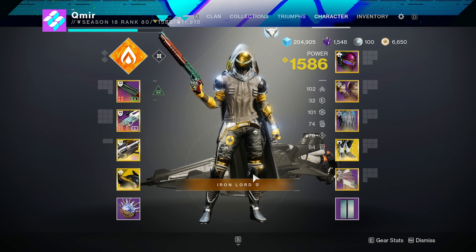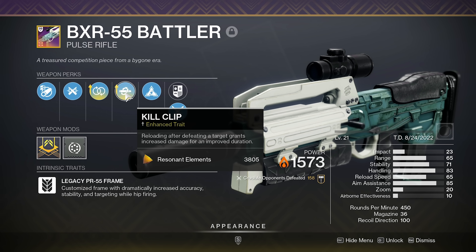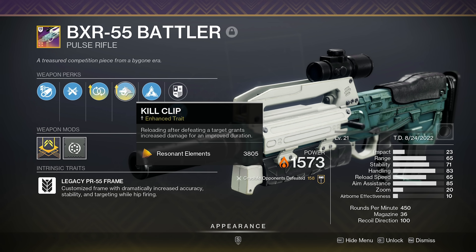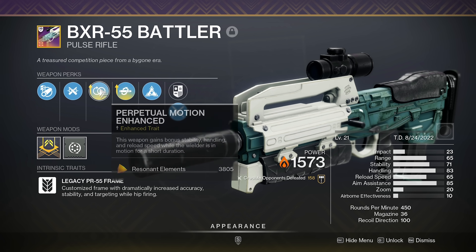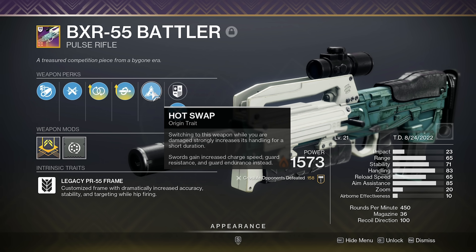What's up gamers, in today's video we're covering this crafted god roll BXR. Here's the roll we're going to be using: enhanced kill clip, enhanced perpetual motion, ricochet rounds, and arrowhead break. I'm not really sure how much better the enhanced perks make kill clip and perpetual motion, but I'm assuming it's just a little bit better. And of course it comes with the hot swap origin trait, which basically gives you increased handling if you take any damage at all.